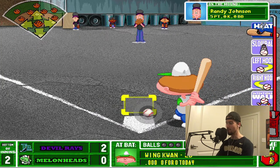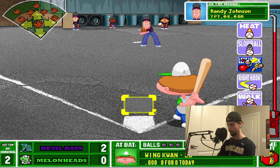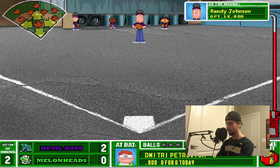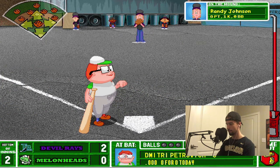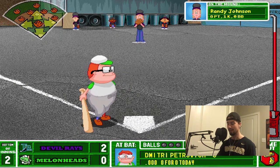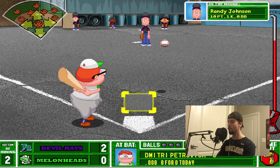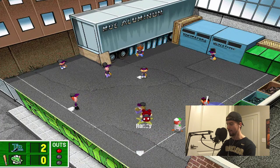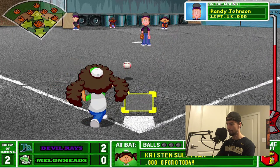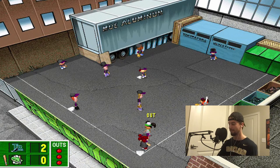You're telling me this white kid is named Wing Quan? First strikeout of the day for Randy Johnson. Normally I wouldn't be scared of Dmitry, but I've seen other YouTubers play this game — Dmitry has some power if you throw it into the right part of the strike zone. We keep his pitch count low. That's fine. Let's see if we can add more runs.